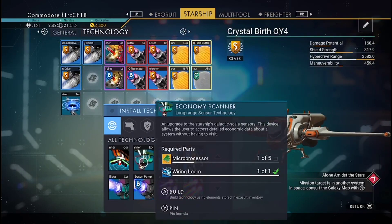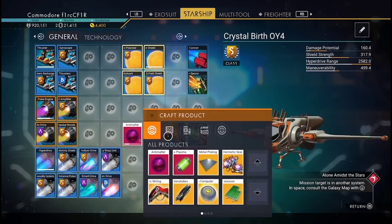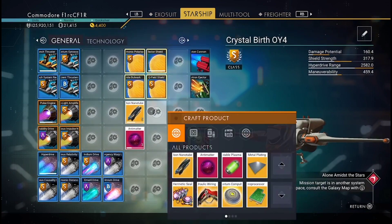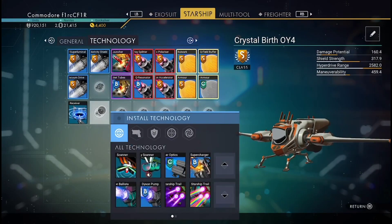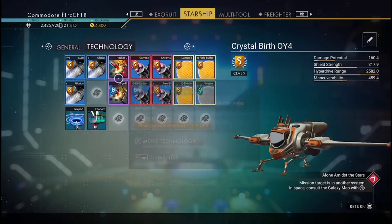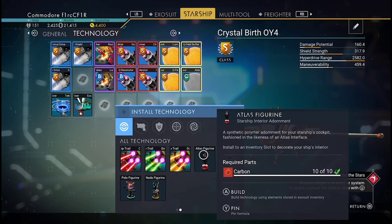Now putting in the economy scanner. I need five microprocessors, which are made from carbon nanotubes — you can convert them straight over to microprocessors like that. I always make more than I need just in case another part requires them. We're getting there, folks.